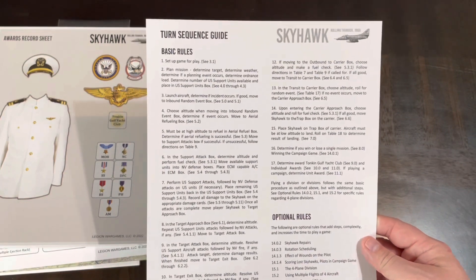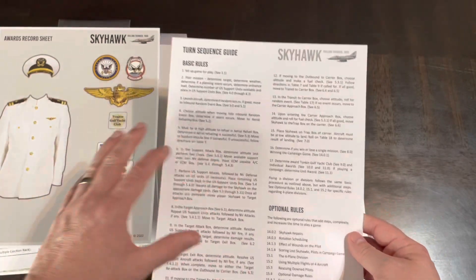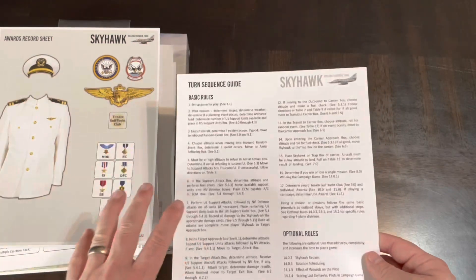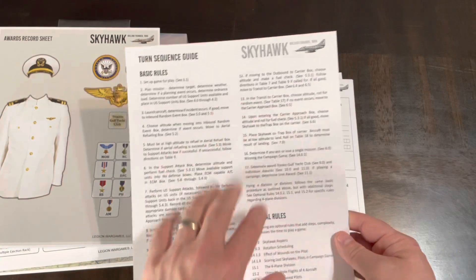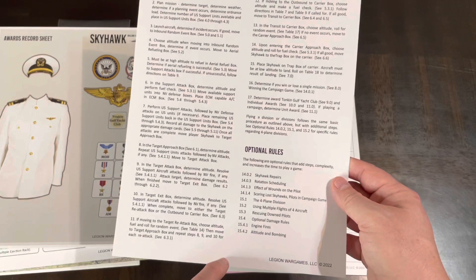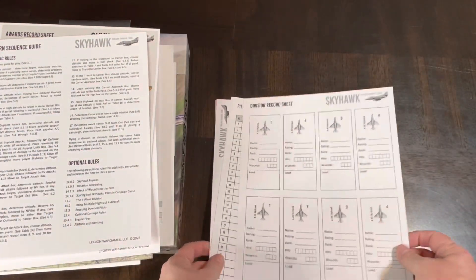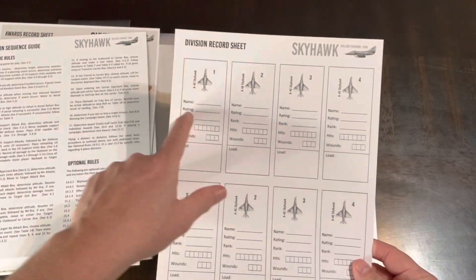This is probably going to be the lifesaver for you playing the game over time — it's got your turn sequence and basic rules. You'll read those 25 to 37 pages of rules, but once you get that down, you'll probably just refer to this card. It covers the sequence of play and references to optional rules as well. Thicker stock — you can put it off to the side.